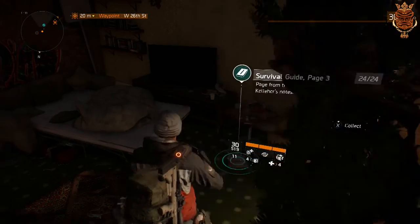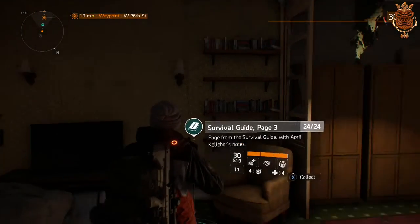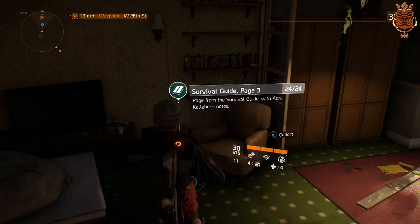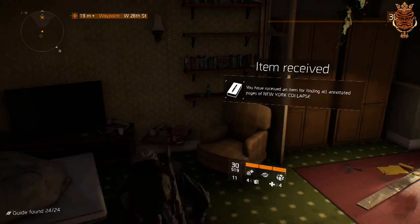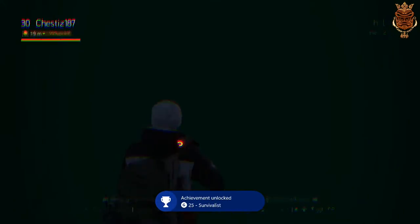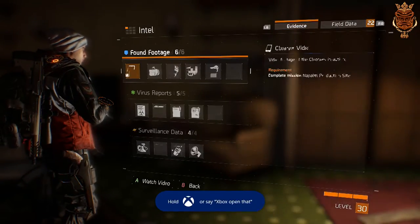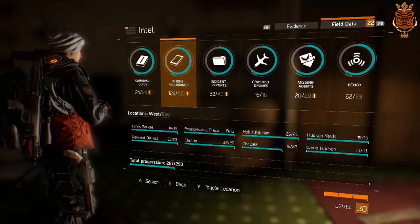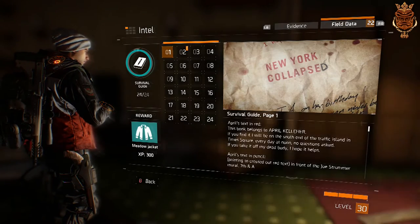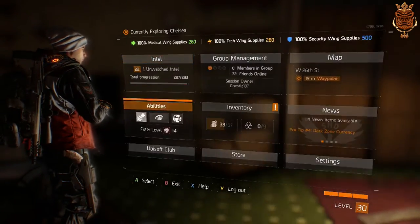All right, here's my last bit of Intel I need for my survival guides — this will be 24 of 24. Let's go ahead and collect this. I get another achievement and I also get something to wear, I just don't know what. Survival guide — I got the Meadow Jacket, let's see if that's gonna be any good.